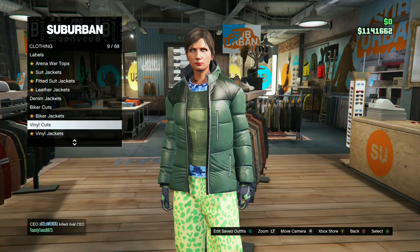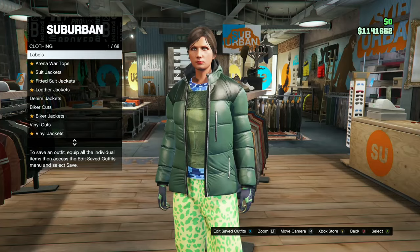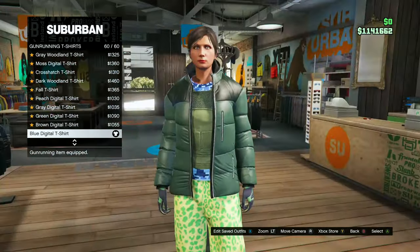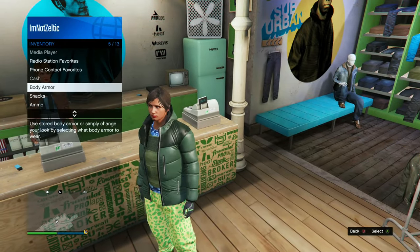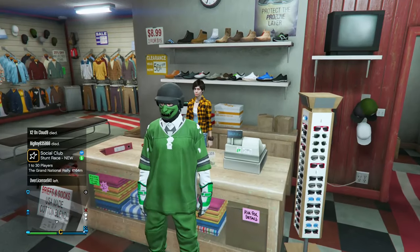For the third outfit, go to Tops, Sport Jackets, the Sea Green Puffer Jacket number 73. Head down to Gunrunning T-Shirts, the Blue Digital T-Shirt number 60. Open your interaction menu, go to Inventory, Body Armor, the Heavy Armor. Save this in the next available slot as Orange Three.